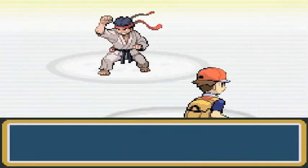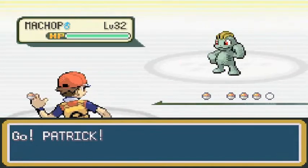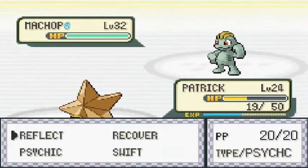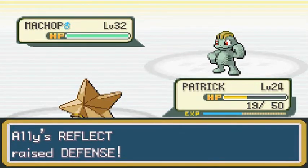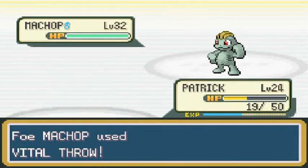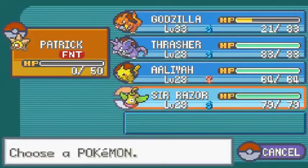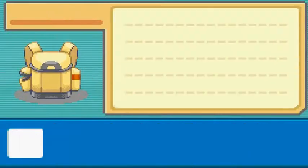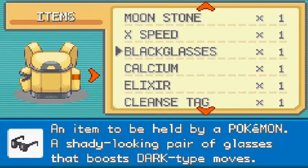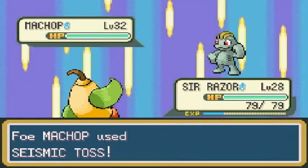Okay, here we go — Black Belt Hideki, and he's coming with his Machop. Here comes Patrick. Let's use Reflect to make sure these fighting attacks don't hurt us too much. That takes Patrick out — but we already got the Reflect up. Let's use Sir Razor. It doesn't hurt to use a revive somewhere. Patrick, you're going to get revived because you need to get these experience points.